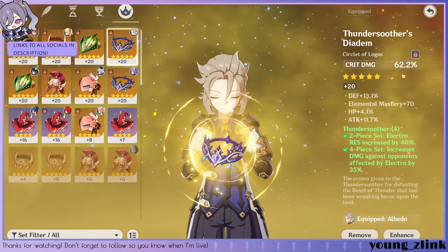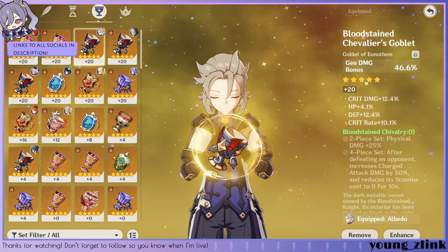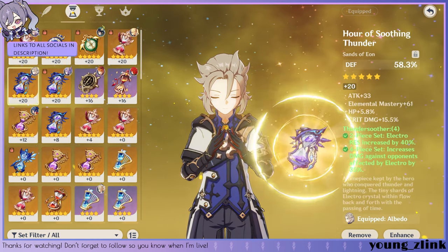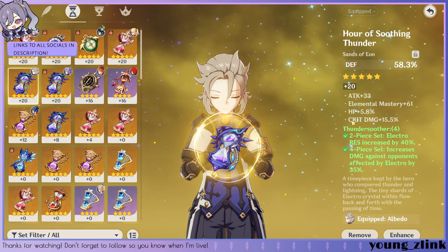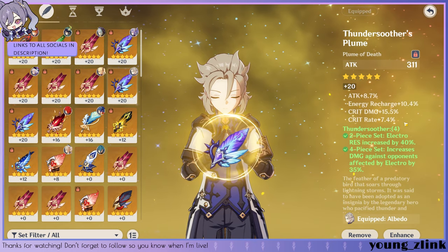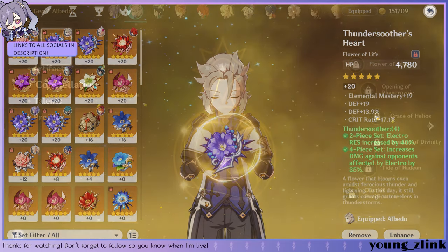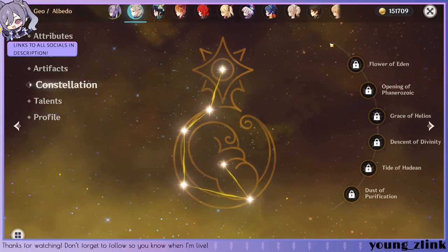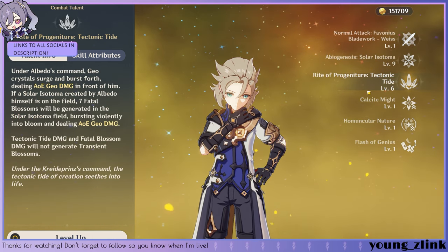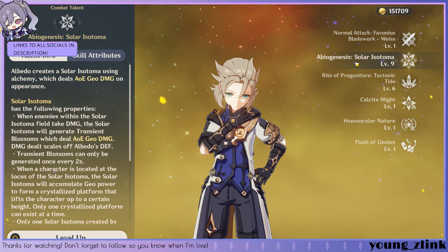Let's go into the stats of the artifacts. Crit damage circlet with defense substat. Geo damage bonus goblet with crit damage, defense percent, and crit rate substats. Hourglass with defense main stat and crit damage substat. Plume with crit damage and crit rate substats. Flower with defense percent and crit rate substats. In terms of constellations, we have none. Talents: I have his E skill up to level 9 and his Q up to level 6. This was such a huge resource sink, but I have no regrets.